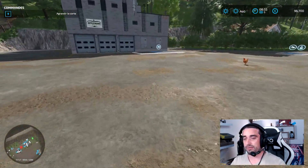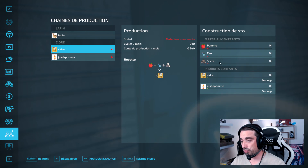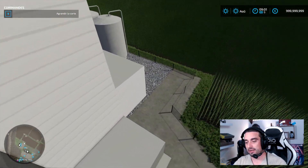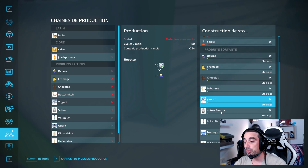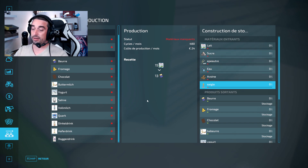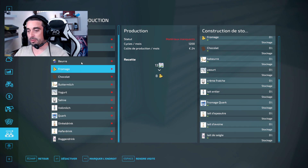Les chaînes de production sont assez conséquentes. Vous aurez la possibilité de faire du cidre et du jus de pomme pour l'usine à votre ferme, avec de la pomme, de l'eau et du sucre. Vous ne pourrez pas manquer l'usine Candia Yoplait, qui va vous donner un panel d'usines assez sympathique. Vous allez pouvoir fabriquer du beurre, du fromage, du chocolat, du yaourt, de la crème fraîche, du lait entier, du fromage quark, du lait demi-écrémé, du lait d'avoine et du lait de seigle. En entrée il vous faudra du lait, du sucre, de l'eau, de l'avoine et du seigle pour fabriquer tous ces produits. Chaque produit a sa spécificité quand vous regarderez sur le côté gauche.